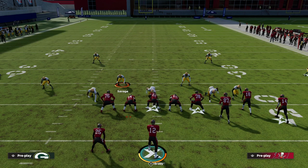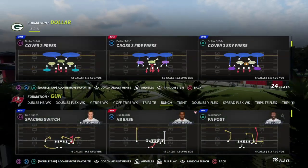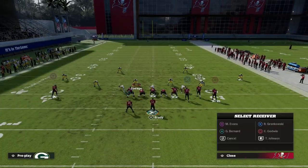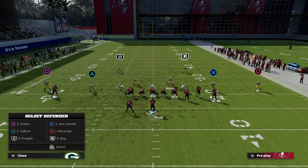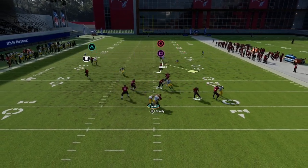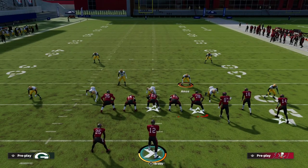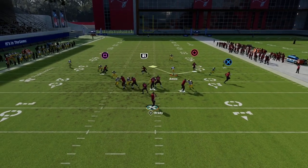That covers Edge Blitz 3 and Edge Blitz 1 from a blitzing perspective. What I think makes these blitzes really effective is how they do against a blocked running back and blocked tight end out of bunch. If they block their tight end, flip your play so it comes off the running back side, then contain — you'll see that the blocked tight end is not going to stop it.